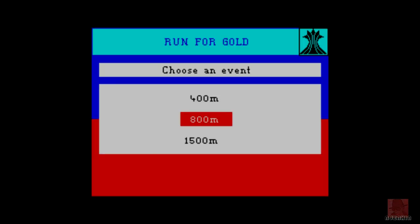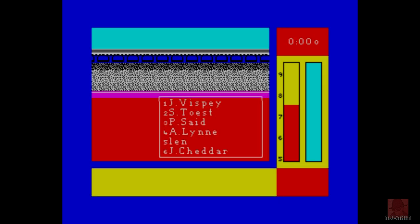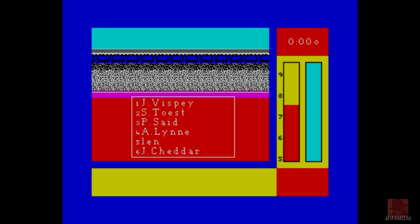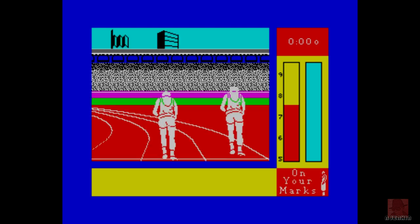I prefer the middle distance racing — the 800 and 1,500 to the 400 — because that's more of a race. Keep an eye on that red bar. I'm controlling it with the keys. I think O makes the speed go faster, N is slower. But it's all about that cyan bar, timing it so there's none left at the end, so you've got the maximum speed.